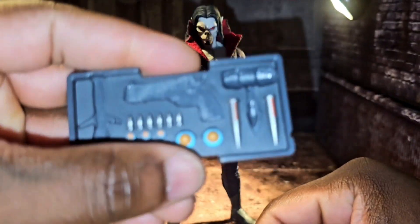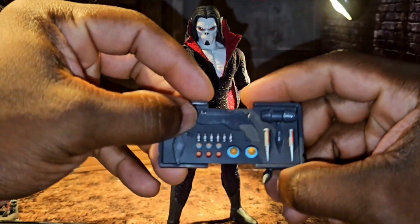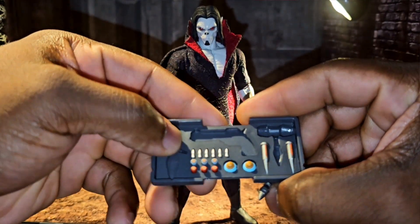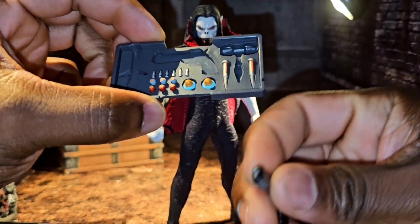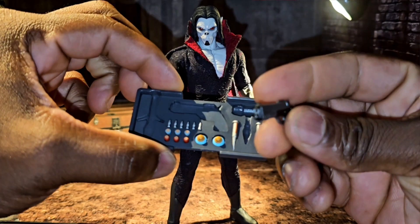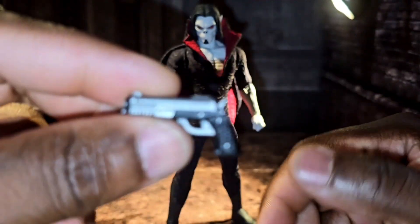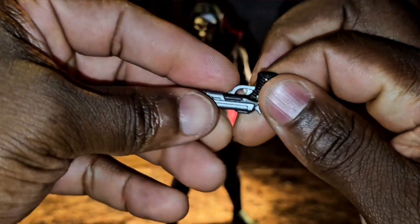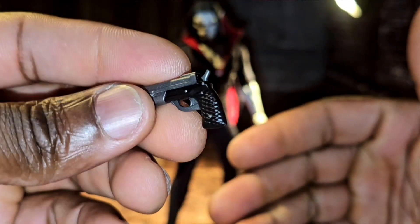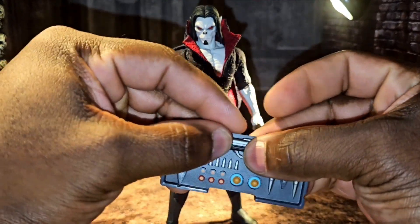I'm not going to take out all the stakes, but you can see them right there — they're very easy to remove. The bullets look like they might come out too, and you can swap bullet fits from other Mezco figures. The gun looks really nice and fits in his hand really well — it stays in there so you don't have to worry about it falling off.